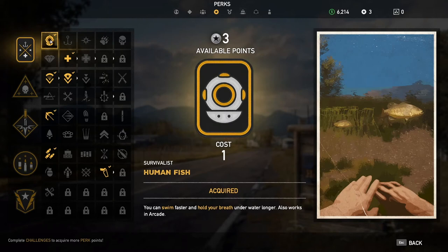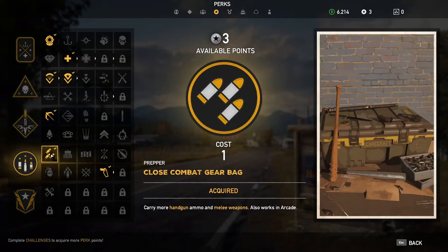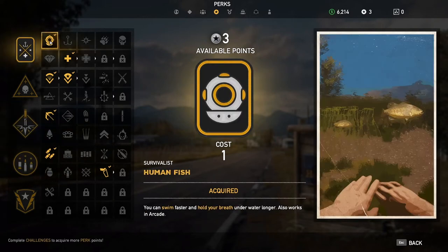Hey guys, a quick video on what the best perks are in Far Cry 5. First of all, I would unlock all perks that just cost 1 point, like Human Fish here at the top, Parachute, Grappling Hook, and Close Combat Gear Bag. Some of those perks give you the ability to reach all locations on the map, so that's why you want to have them.